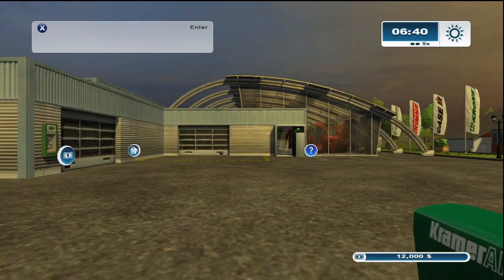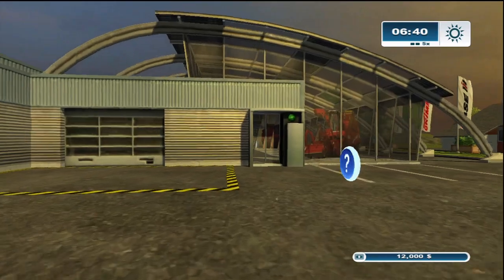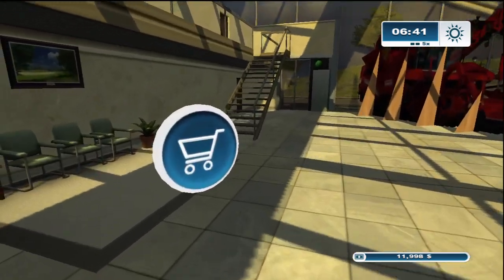For the first achievement, Financial Folly, you have to finish your first day of farming with a negative balance in your bank account. To do that, we're going to head over to the store and walk in — those futuristic sliding doors magically open.